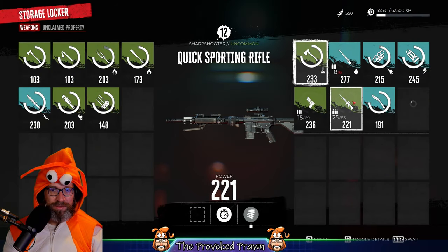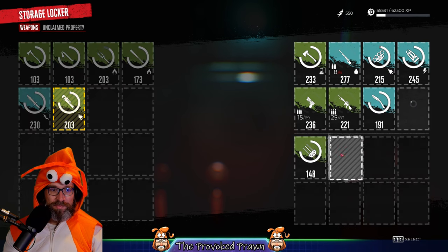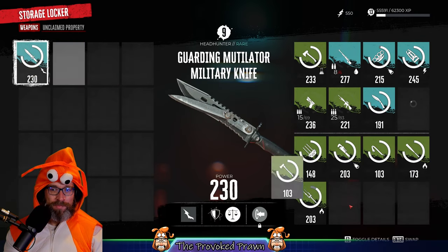What you can do is go to the storage locker. The storage locker is a place you'll find where the traders are, where you can store weapons. This is useful if you've found loads of different weapons and you're not going to use them all, but you want to hang on to them because maybe you want to upgrade.